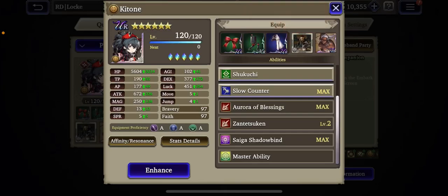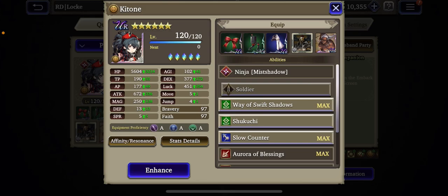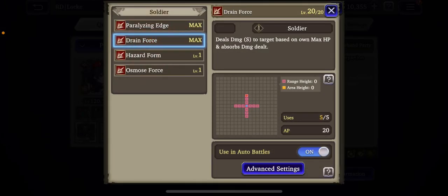Even without her limit burst, she has another skill that's ridiculous to deal with — Drain Force. Drain Force will bypass your defenses, bypass your shields, bypass your resistances, and it will do a percentage of damage. It's a typeless and elementless attack, so it doesn't matter what your resistance, defenses, or spirit are — it bypasses all of them.